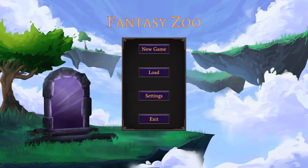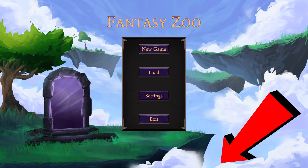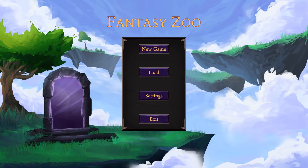Good morning, everyone. Dave from the Wee Hours here, today playing Fantasy Zoo, where we're going to build a zoo. That will come as no surprise to anyone, but instead of elephants and giraffes, we're going to be stocking it with things like dragons and orcs and all sorts of fantasy creatures. This is available now on Steam in Early Access, but what we're looking at is just a demo, which you can also go take a look at. I've left a link to the Steam page down below.